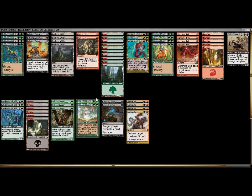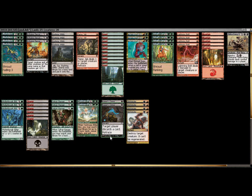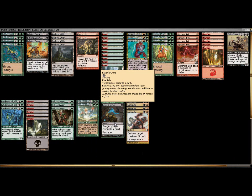I was kind of shooting for Jund colors to begin with. That brings in Flame Jab — one damage to a creature or player with retrace — and Raven's Crime, a discard spell with retrace. Both come in at a single mana cost and can work pretty well. I wanted multiple copies of those just to make sure I drew into at least one per game. It's kind of very important to this deck.